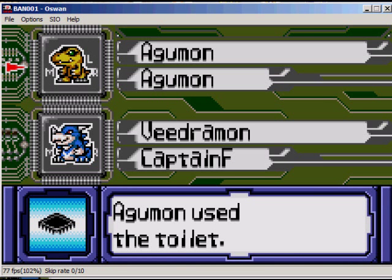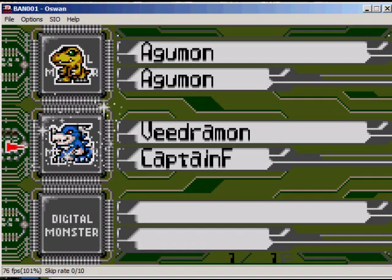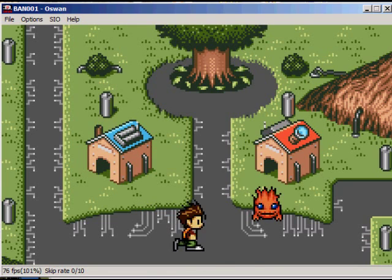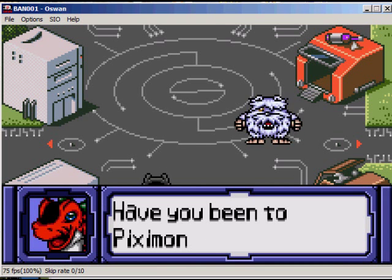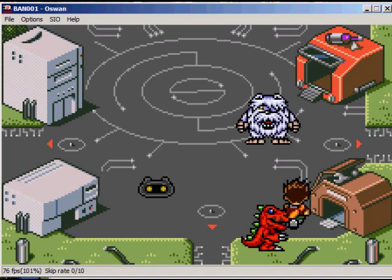Now we're gonna have to use the toilet function on both of them, because they don't use the toilet. In the middle of battle they'll look constipated and do less damage. Now we're gonna go down here, make out with the dinosaur, yadda yadda, Pixiemon — take one of these classes.